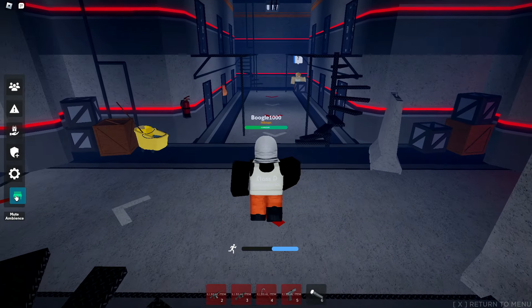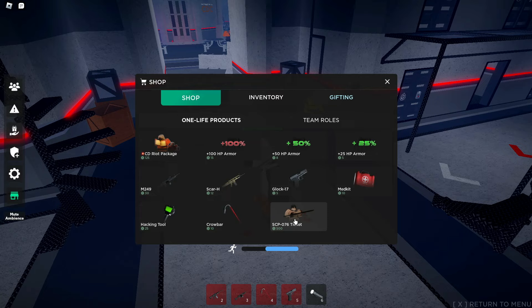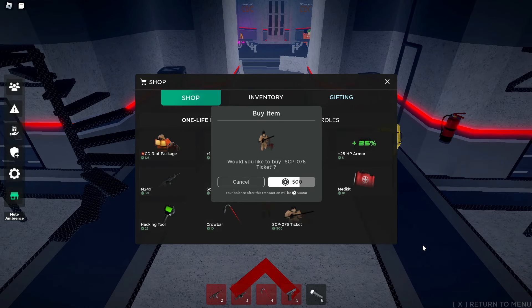But let's go to the shop here. As you can see, the SCP-076 ticket costs 500 Robux, so it is a little bit of Robux — no, that's actually a lot of Robux, depending on how much Robux you have of course. Yeah, let's just buy it. And guys, it's 500 Robux, so make sure you like and sub.